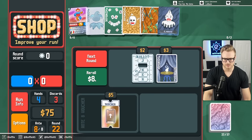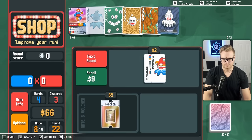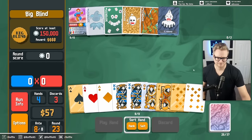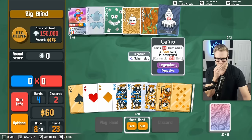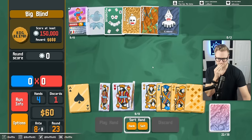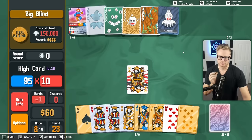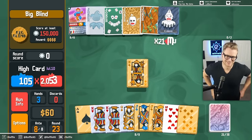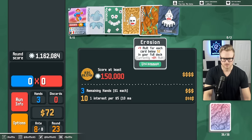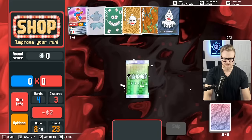Not buying the planet cards there allows me to find a Fool in the future. Not sure how important that will be, but I think it does kind of matter how much steel we have - that's a defining characteristic for how much we score. I think we want at least three, maybe two steel. Although we are getting to the point where the Erosion is less important now.